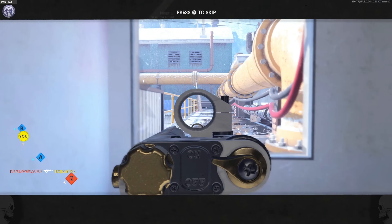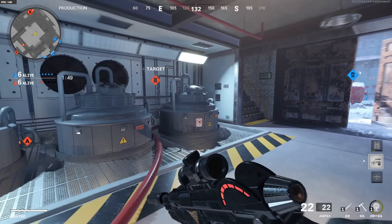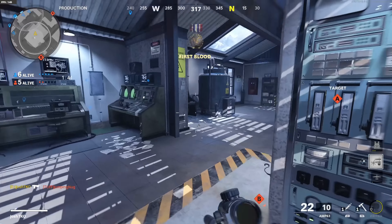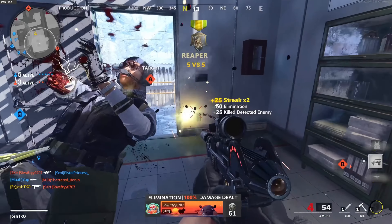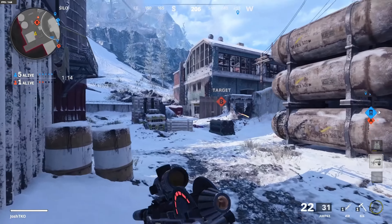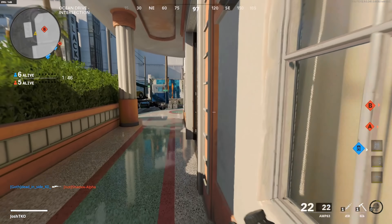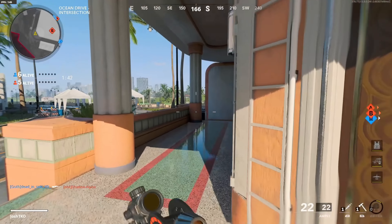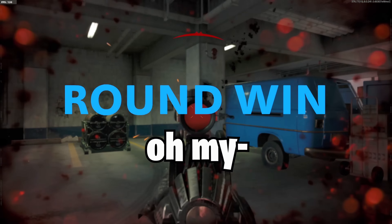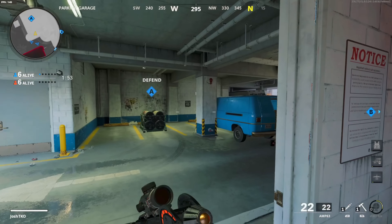That guy shot me from across the map — terrible. We lost two rounds in a row. Oh wait — there's a shadow, thought I saw somebody. He's not happy. They're in the corner — destroyed! Got him. There's one right here, got him — they're still up top I think. Kind of surprised I killed that guy at the end of the round — wasn't expecting to take out a dual-wield Marshal guy like that, but I'll take it.